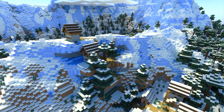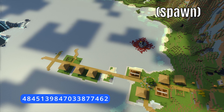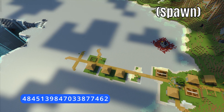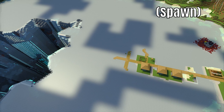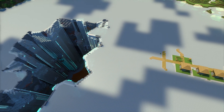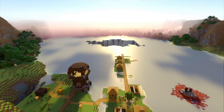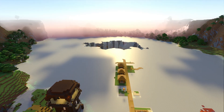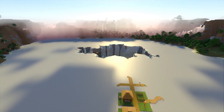Seed number one — my favorite seed. We've got a wonderful village at spawn, a ruin portal, and the village extends out into this lake, which is a huge crater. But inside the lake is a huge sinkhole with lava at the bottom. It really is just an epic seed — the views, the resources, the exploring. There's so much going on.